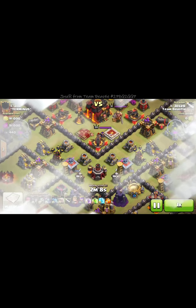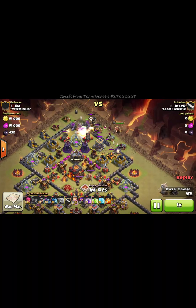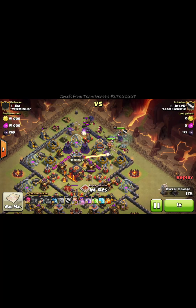I start off from the top here, dropping my golems. I get a nice spread so the wall breakers could get in, put some wizards behind them, make two openings so I can get my troops in. I bring witches since there's the single-targeted inferno.